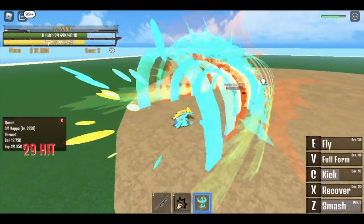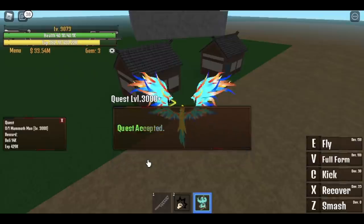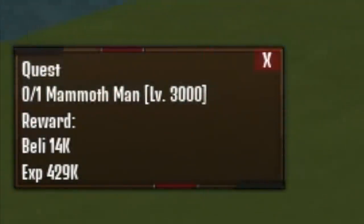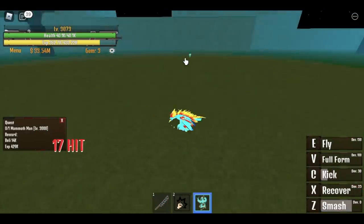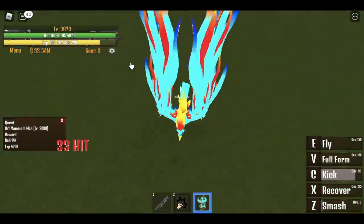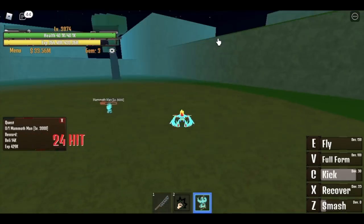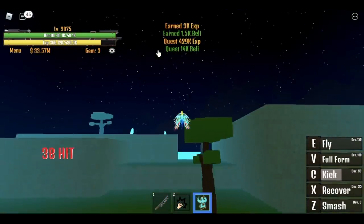After we defeat Kappa, we will go straight to the next mob: the Mammoth Man at level 3,000. This mob is very easy to defeat but you need to be patient because it's kind of tanky. After you defeat this, level up until you reach 3,075. After that, we'll move on to our final island. The mob here is enough — we can level up to max level just on this island and it's easy.